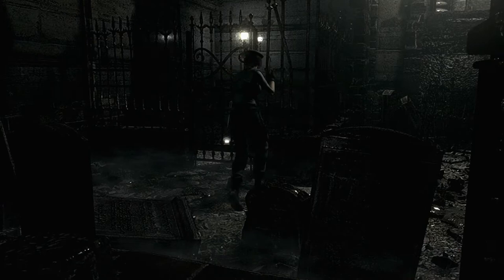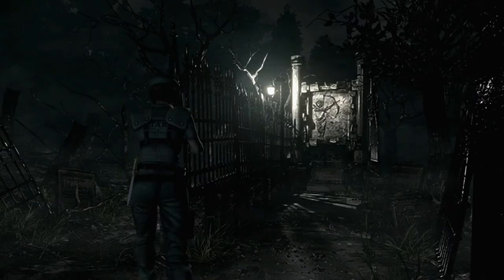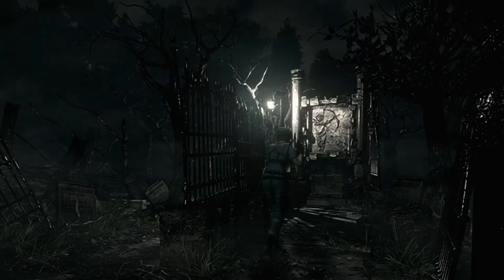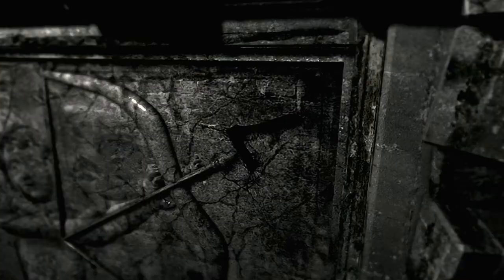Another door locked from the other side. You can see an item around there but you can't quite make out what it is. More graves — a lot of people died in this mansion. You'll notice there's what looks like a box of shotgun shells, but you can come back for them at a later date. Yeah, also a common feature in most graveyards — shotgun shells. Well, that's certainly where I like to leave mine.